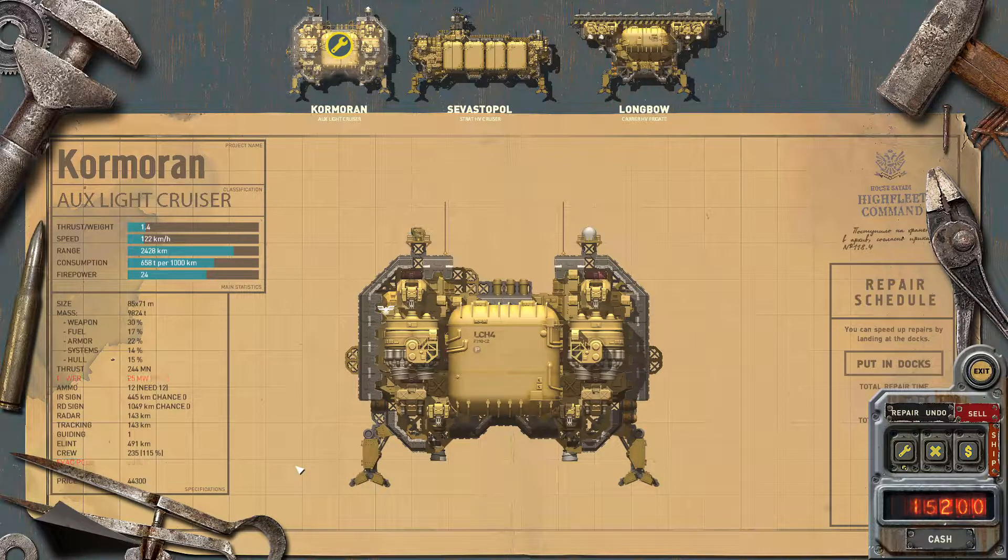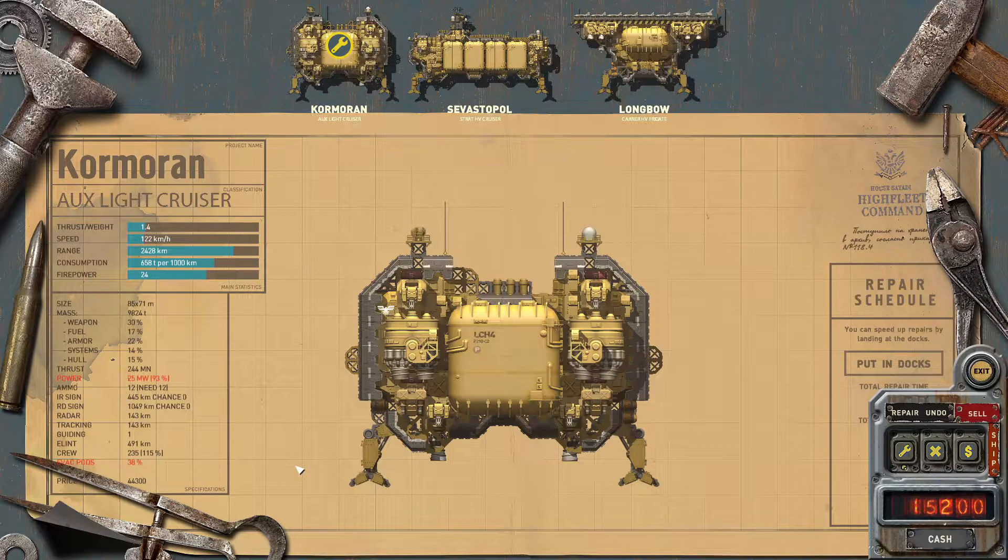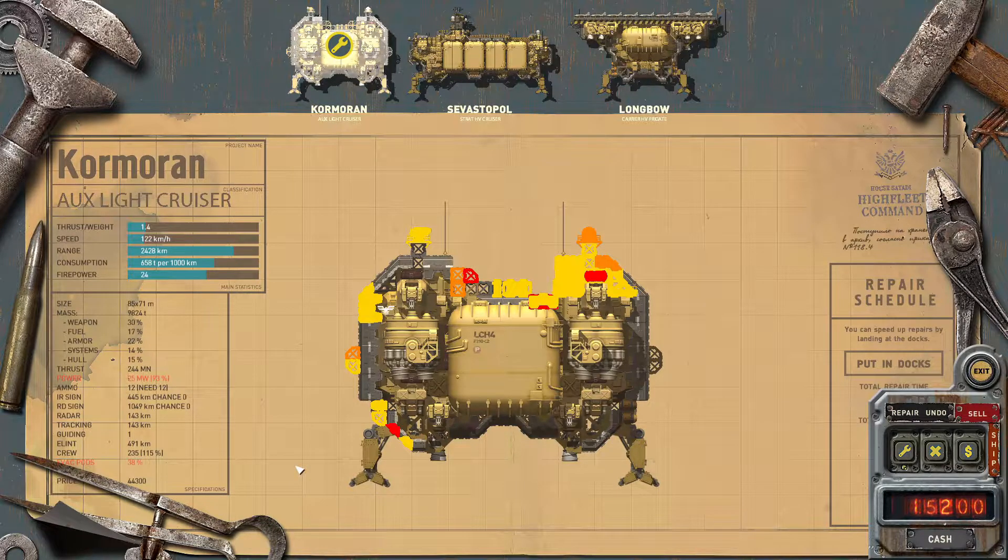Expendable items are tactical and cruise missiles, air defense missiles and anti-ship missiles. If you shoot them, they are like missing parts on the ship — they got expended.